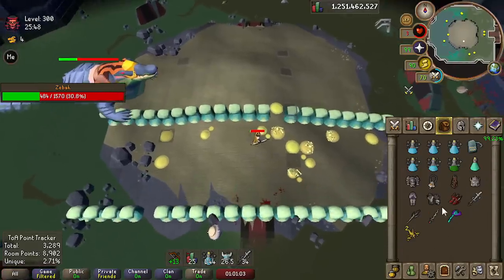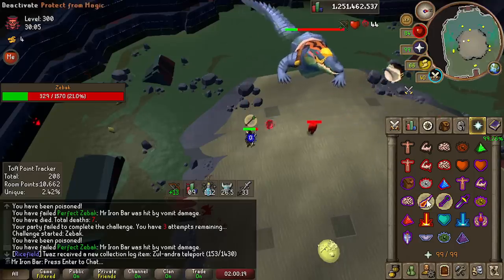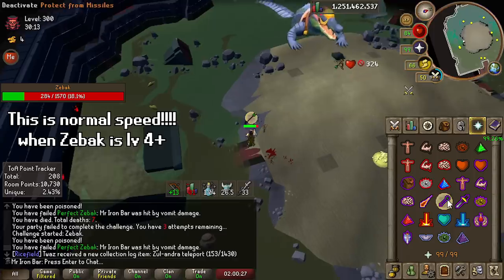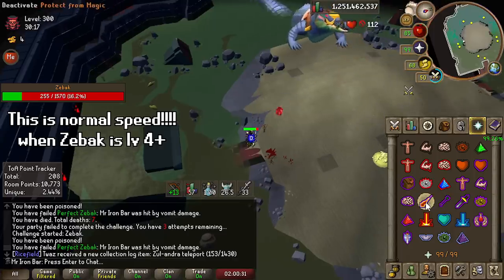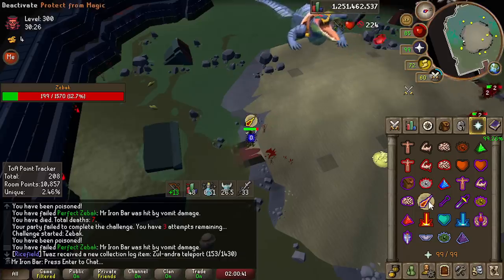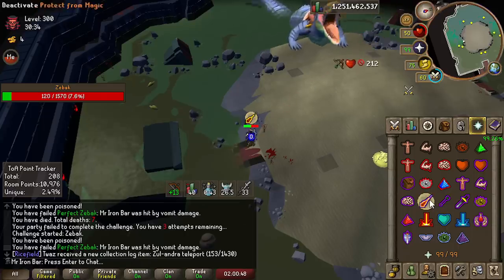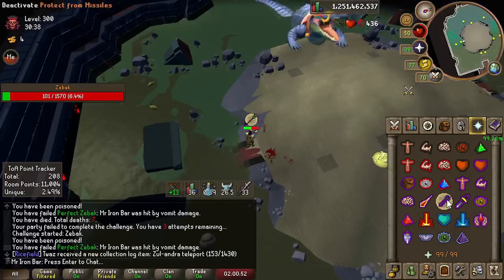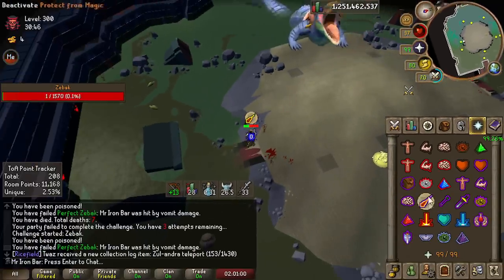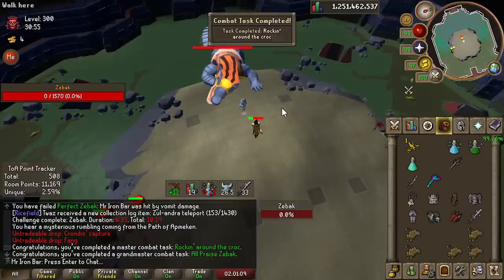I died at least 30 times trying this task, but here are some tips to save you the hassle. During the enrage phase — the make-or-break phase — tomatoes spawn and it's really hard to dodge them while flicking level 4 Zebak attacks without losing any prayer. The best strategy is to stand on one of the farthest left or right sides, because if the red blood cells spawn on the opposite side they have a high chance to not see you at all and won't chase you. With some RNG you can get very lucky on the rage phase.